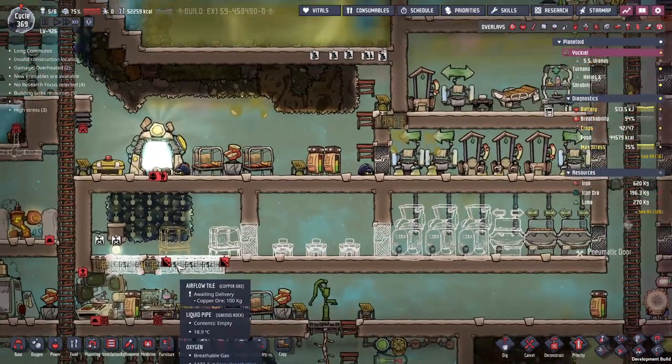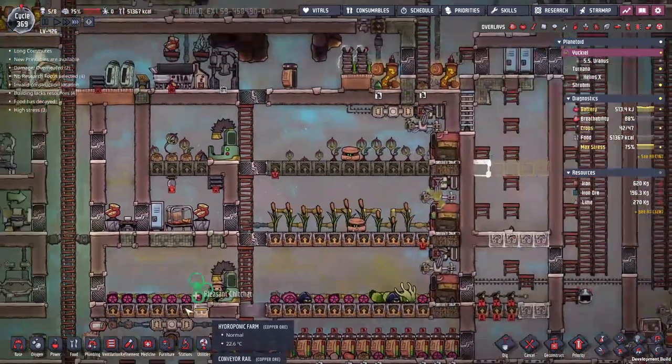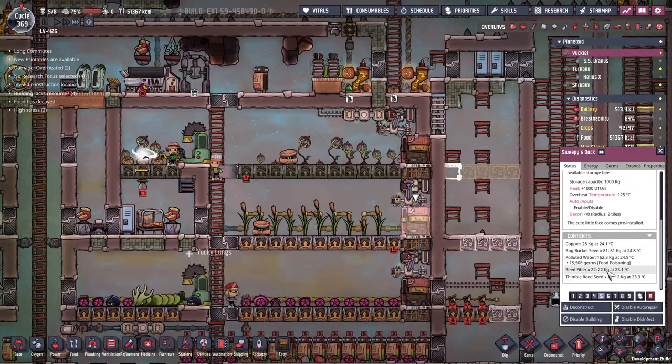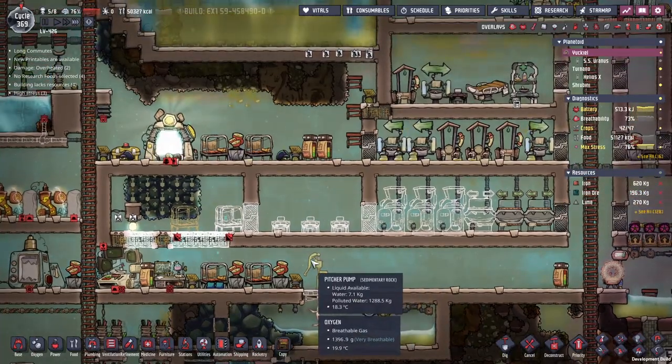I was umming and ahhing about what floor tile to put in here. I would ideally like to put a carpeted tile in here, but we've only got so many thimble reeds to go around. We've got 22 reed fibres — that's quite a lot actually. But I don't think it's quite enough, because we do need to make the exosuits.